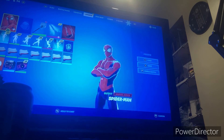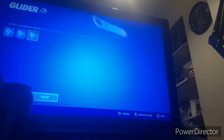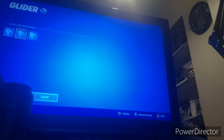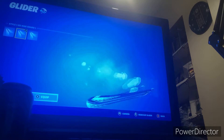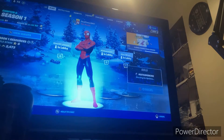Let me show you — I am not joking. The board comes with three selectable styles: you've got the Llama, the Ice King, and the Snowmando. We'll go with the Ice King.